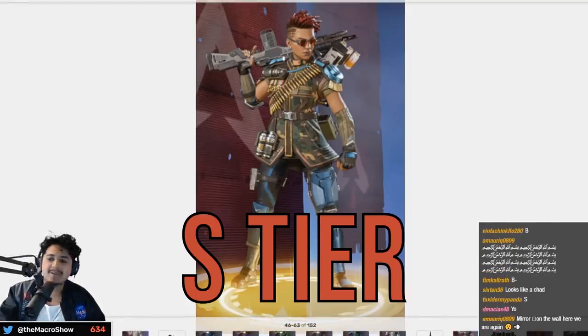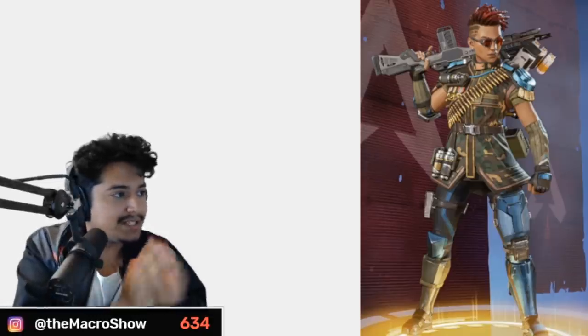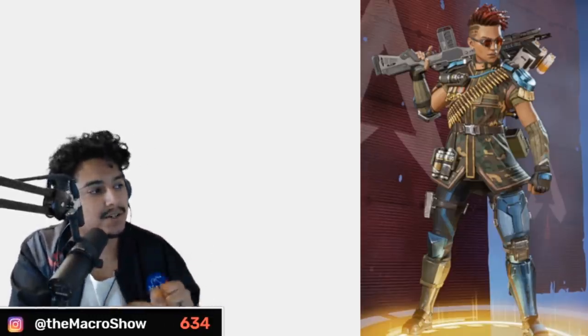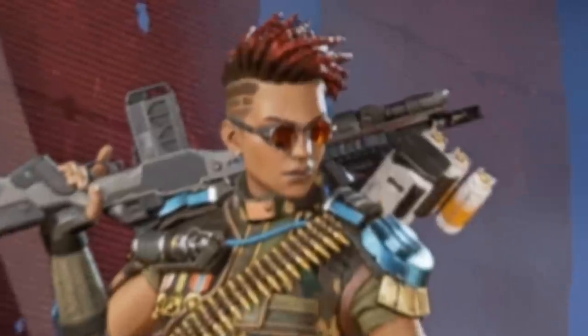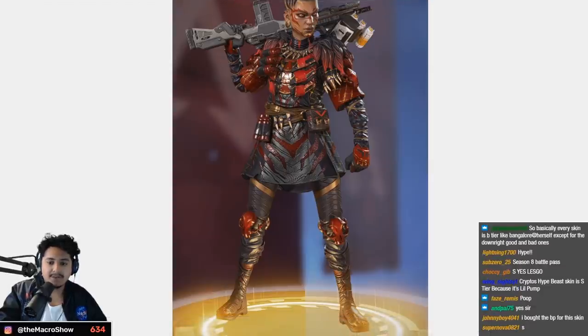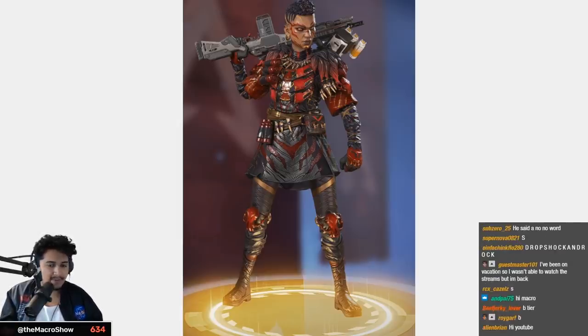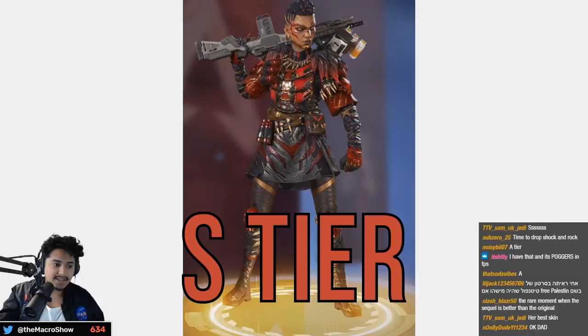Radical Action — it's literally Bangalore looking like a G.I. Joe action figure character, and I love this skin. It came out when she got her heirloom. I love the red hair, the whole fit looks cool. It's a reskin of Crimson Queen, and honestly an even better reskin than the original — S tier.